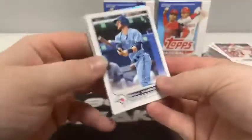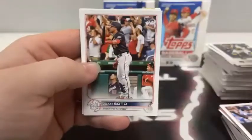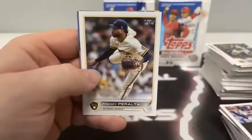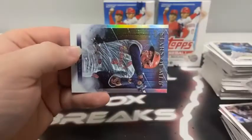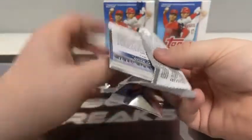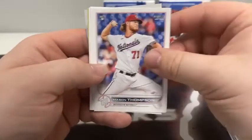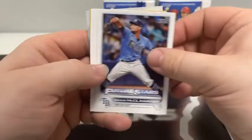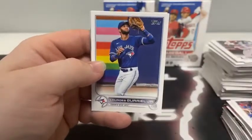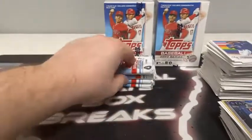Pack two: Danny Jansen, Mookie Betts. Future Stars Bobby Dalbec. Omar Narváez, Brady Singer for Kansas City, Juan Soto, Albert Pujols, Gerardo Parra, Aaron Ashby from Milwaukee. Ian Kennedy, Willie Castro, Freddy Peralta. Foil of Tyler Stephenson for the Reds. Stars of MLB Yadier Molina for the St. Louis Cardinals. I'm a Cardinals fan — speaking of that, we have not seen a Lars Nootbaar rookie card yet tonight. Pack three: Jake Burger, Raisel Iglesias, Taylor Rogers. Mason Thompson rookie for Washington, Merrill Kelly, Jorge Alfaro. Future Star Shane McClanahan. John Gray, Kurt Suzuki for the Angels. Brian De La Cruz rookie for Miami. Lourdes Gurriel Jr. Brandon Marsh rookie. 35th Anniversary Ichiro. Stars of MLB Joey Gallo for the New York Yankees.